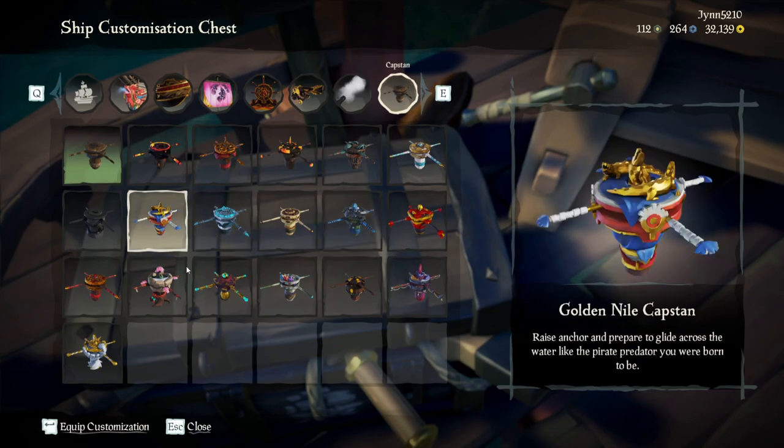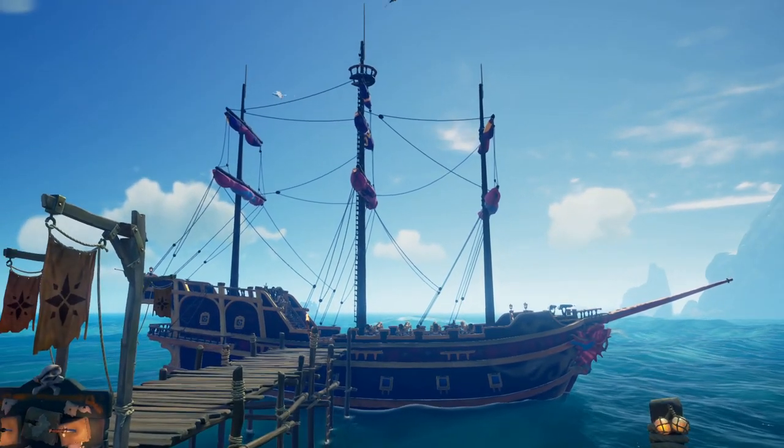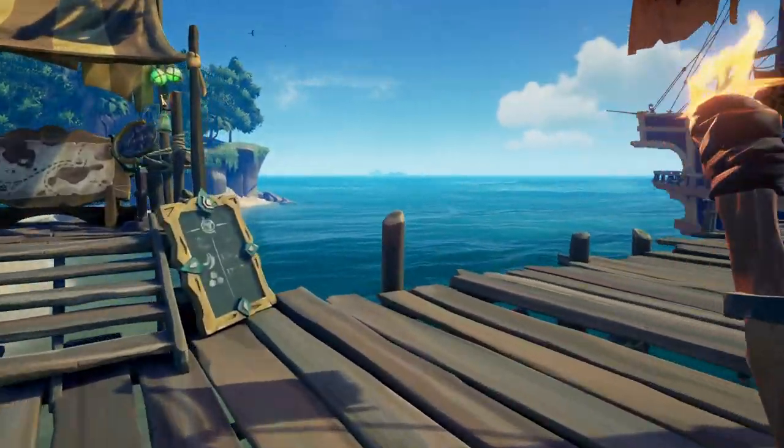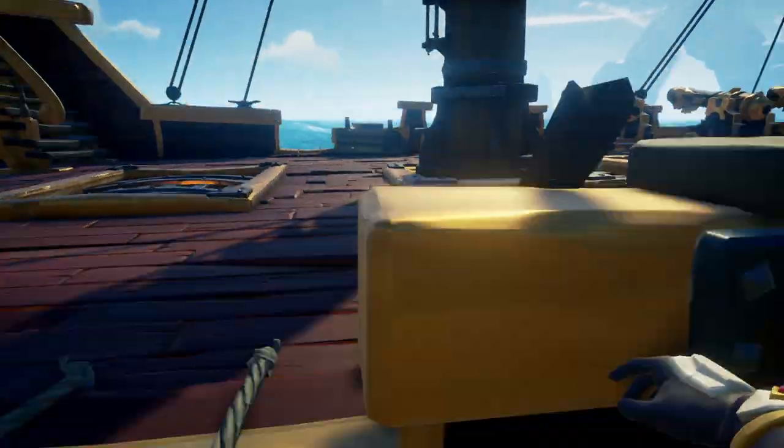The lionfish figurehead, the royal squirrel hull, ruby splashtail sails, the rose wheel, barnacle cannons. I think it matches really well, considering none of it is from a repeat ship set.